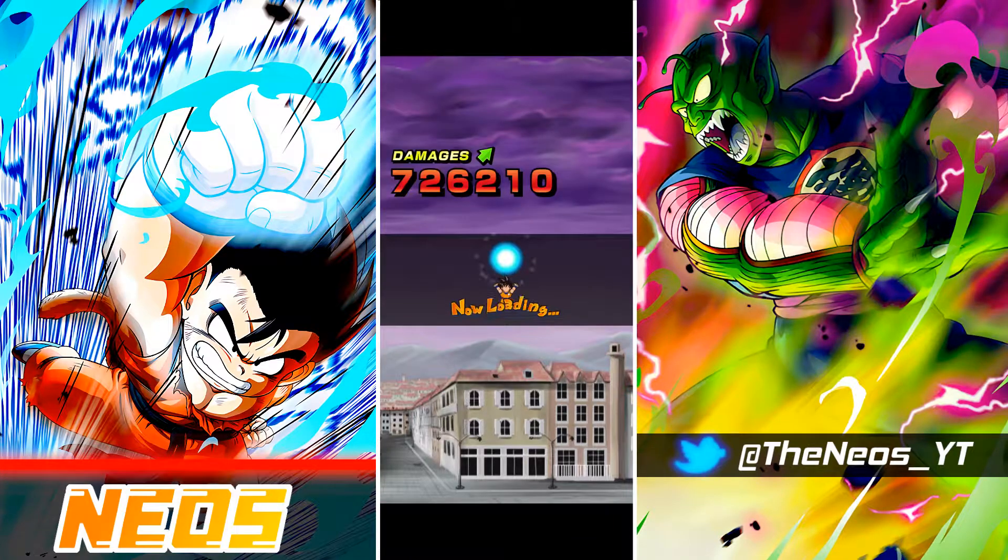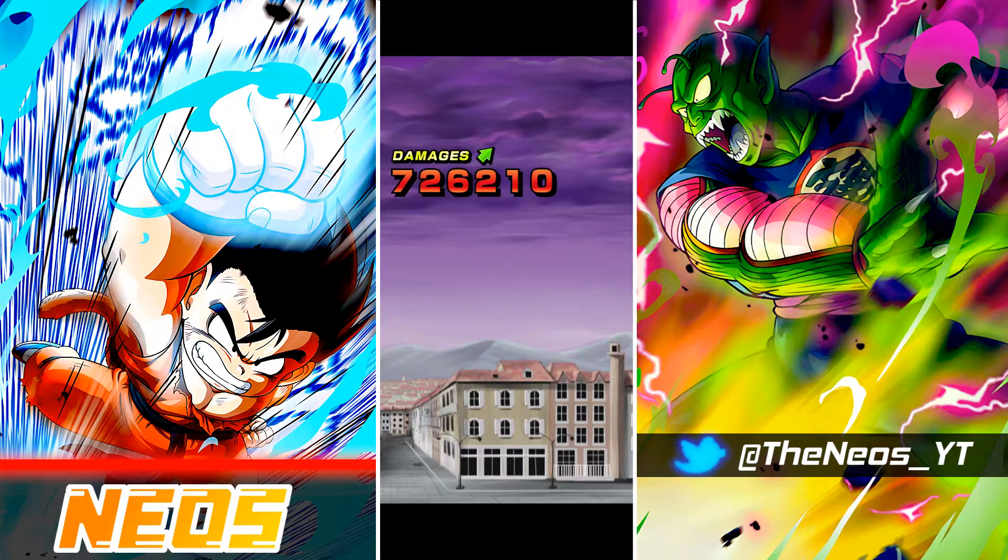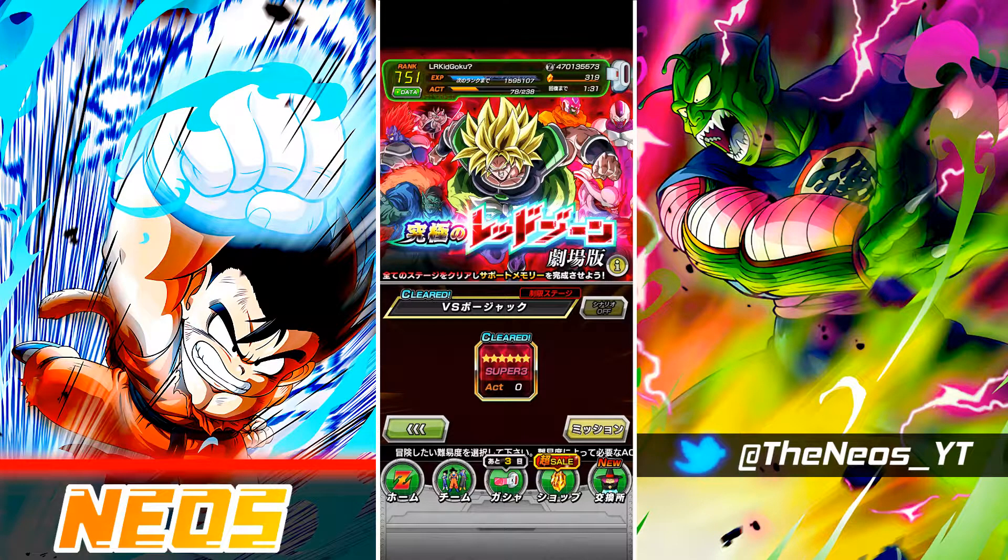I think I'm going to end the video there. I mean, I can hop back in — I have got two more attempts for the day. But with LR Goten and Trunks taking 80k per normal on that second phase, I don't really think we need to see how much damage they would take at type disadvantage. I think they're going to be taking like 200k.